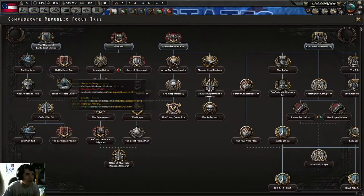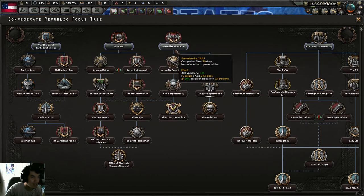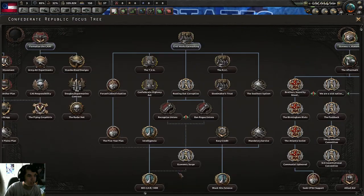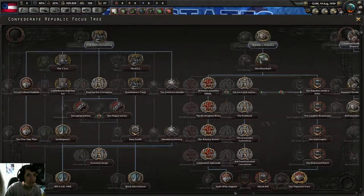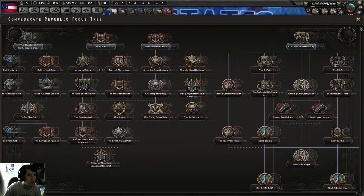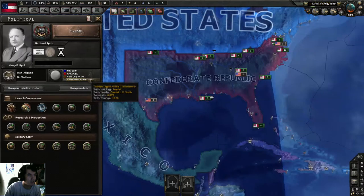I need to select a national focus first before I begin — I forgot to do that in the last mod. Options include chartering Confederate ships, the CSAC, formalizing the CSE civil works... I'll go with the CSAC — I think this is the Air Force, since there's a plane there. And this is the Army, so let's do that. I'd like to upgrade our army here.